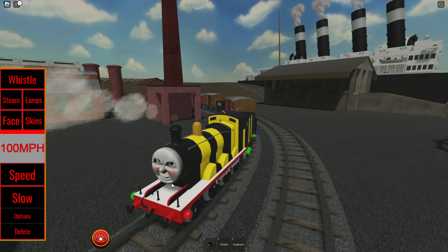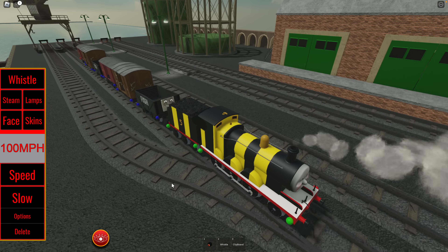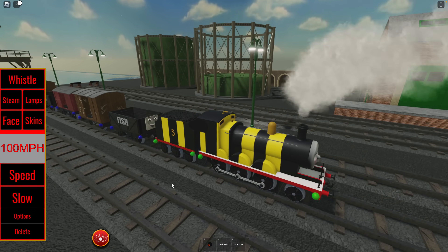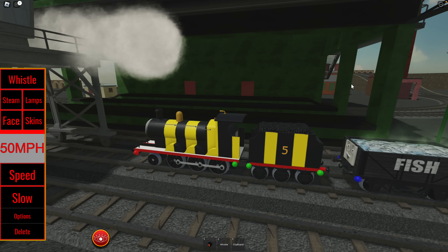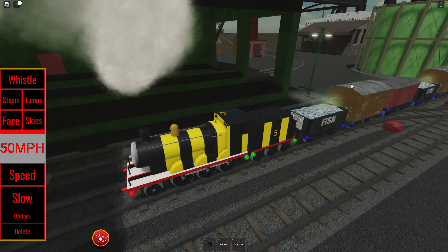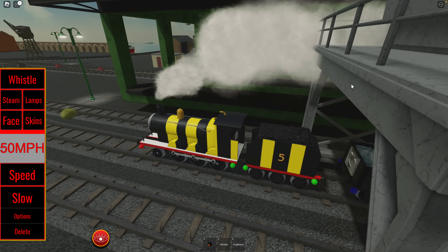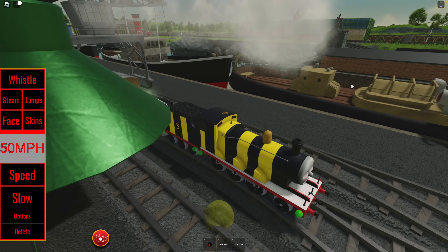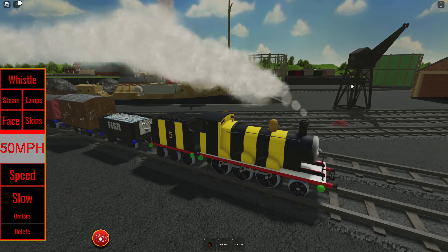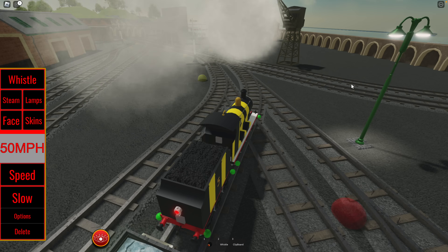James is having a problem getting up the hill — let's give him a little rush. There we go, no problem now! We've come over to Napford Docks and the troublesome truck is full of fish, which means we now have to deliver it to Vicarstown. All the doors are closed on that. We've got lots of fish and some of it looks like there's a smell coming off of it — yeesh, that's not good.